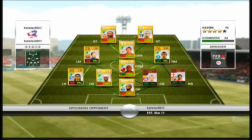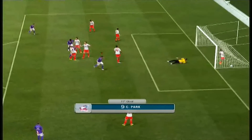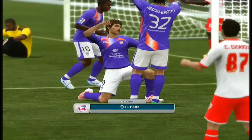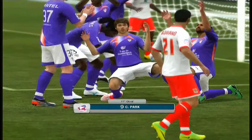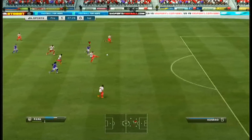His squad is all Brazilian apart from the centre back and the right back, Bronze, which I used to handle pretty well. We start off the game by going 1-0 up with Chew Young Park with a beautiful header from a lofted cross that went straight into the middle of the box, which was quite easy to capitalise on.